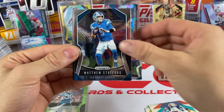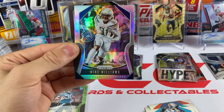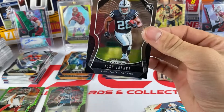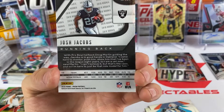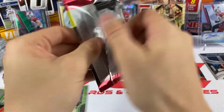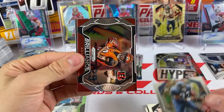Kalen Ballage, Matthew Stafford, and we have our silver - it's Mike Williams. Mike Williams silver, that's our third silver of the day. We got a Josh Jacobs rookie card - that's a nice one. My pick at the beginning of the year was Josh Jacobs for Rookie of the Year, and it looks like that's going to hold up as long as he stays healthy.